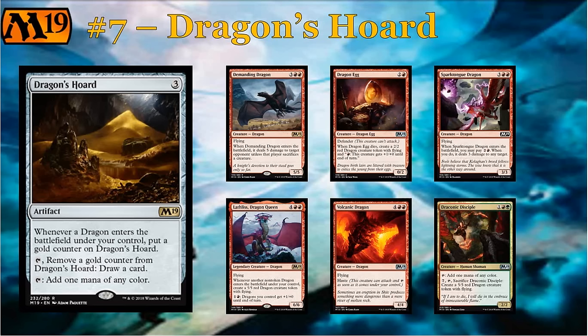Dragon's Hoard doesn't do very much if you're not drawing your dragons, but it still functions as a mana rock. If you took away the ability to tap for mana, I wouldn't like this card. But when you pick it up, you get to take cards like Dragon Egg and Sparktongue Dragon a lot higher than you otherwise might, and you get to power up your already-busted rares like Demanding Dragon or any of the elder dragons. Dragon's Hoard can affect how highly you take those cards, and it really does hearken to that build-around presence. At the very minimum you always know it's going to give you mana ramp and mana fixing, which already has a little premium in a limited format.